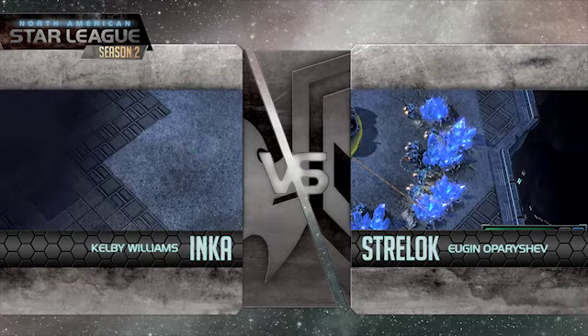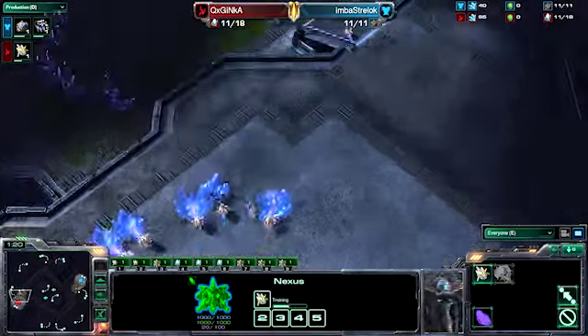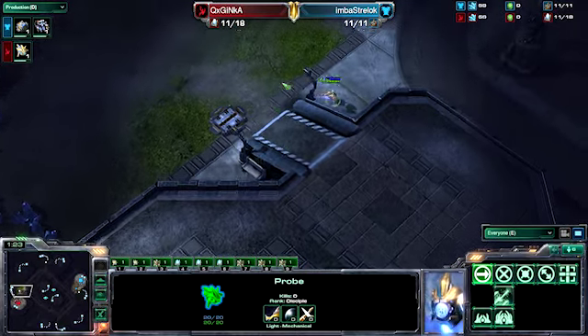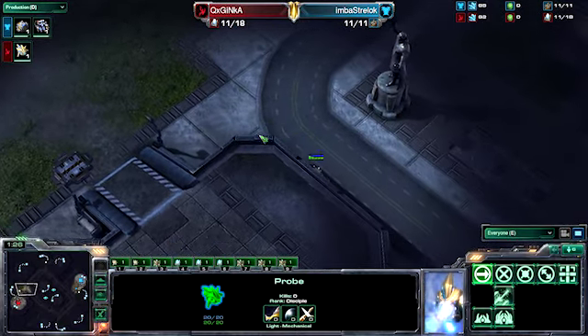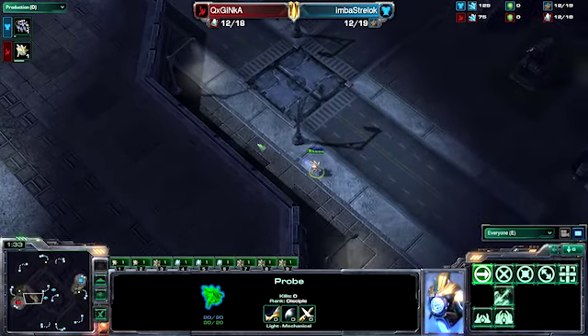We do have Strelok in the 3 o'clock position as the Blue Terran. In the 9 o'clock position, we have the Red Protoss QXG Inca. There are cross positions, and I like cross positions for the most part on Metalopolis. You can get that third base very easily.